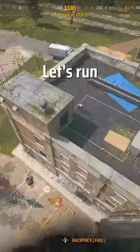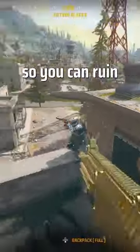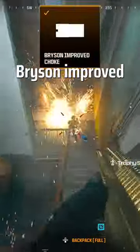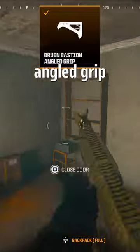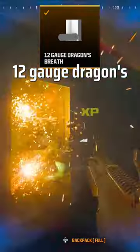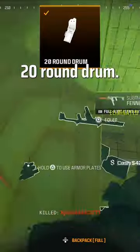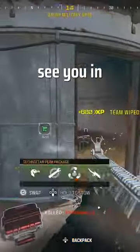But let's not wait any longer, let's run through all the best attachments so you can ruin some sweaty YYers' day. For the barrel, take the Imperator Long. For the muzzle, take the Bryson Improved Choke. For the underbarrel, take the Bruin Bastion Angled Grip. For the ammunition, take the 12 Gauge Dragon's Breath Rounds. And lastly, for the magazine, take the 20 Round Drum. Hit that like and subscribe button and I'll see you in the next.